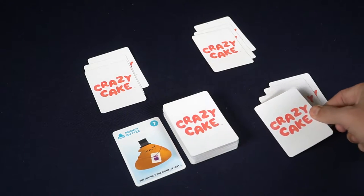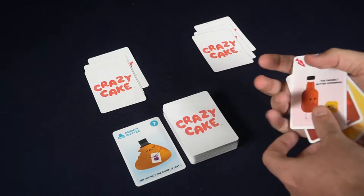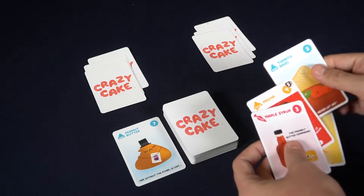Beginning the game is rather simple. You'll draw a card from the top of the deck and take it into your hand of three cards, forming a hand of four. Then choose one of three options.